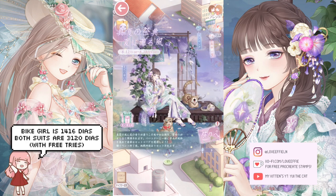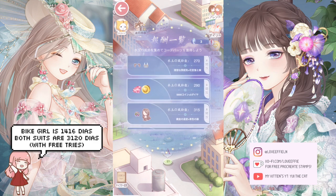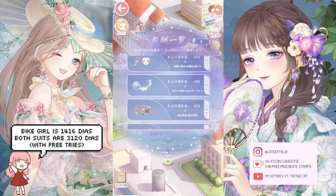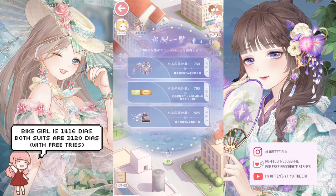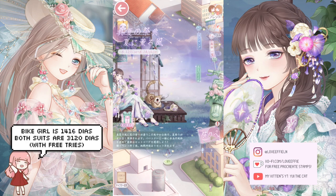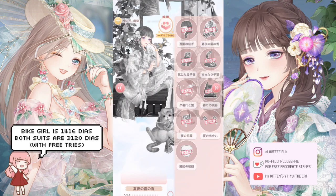If you check the event page, you'll see this is a tiered event — it goes from the bike girl first, you get parts of her items as you earn more currency, and then to get the second suit you have to wait until after you finish the first suit. The background item is the last part of the outfit, so you have to finish the outfit if you want the background. All in all I do think it's worth it — the outfits are beautiful and not extravagant, and I feel like you can use them as daily avatar wear.